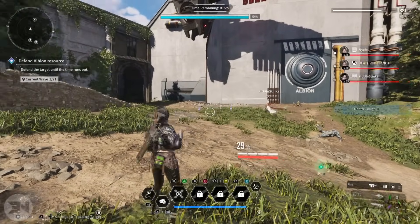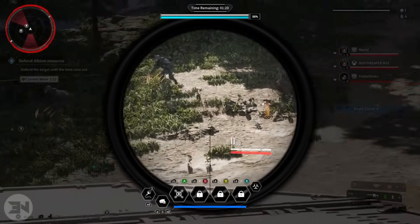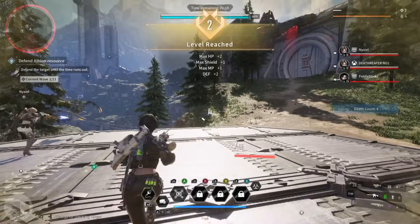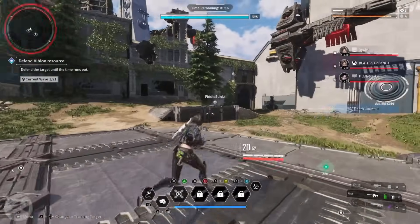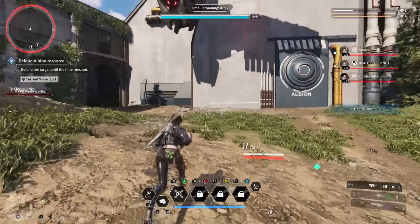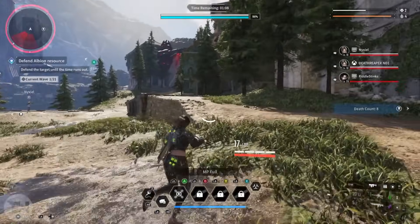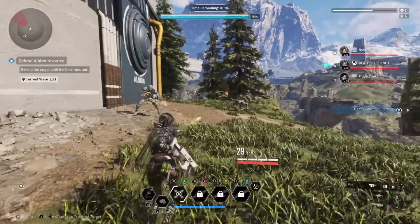At rank seven you get your rewards, or at least some of them, and you'll be able to choose to continue or abort. You can probably get to level 10 quite easily as a new level one character. I just wanted to stop so I could see what I got. It is very, very easy.